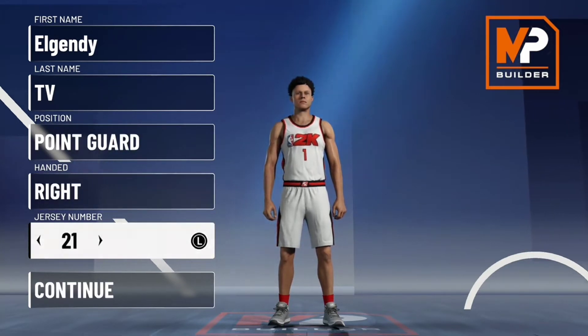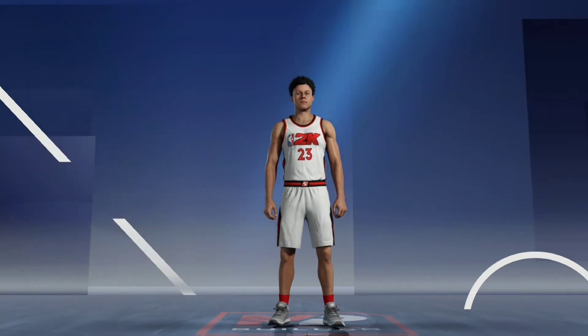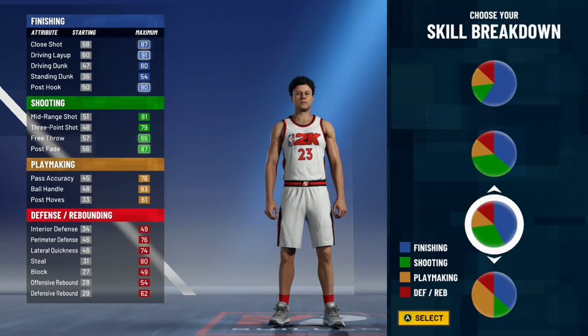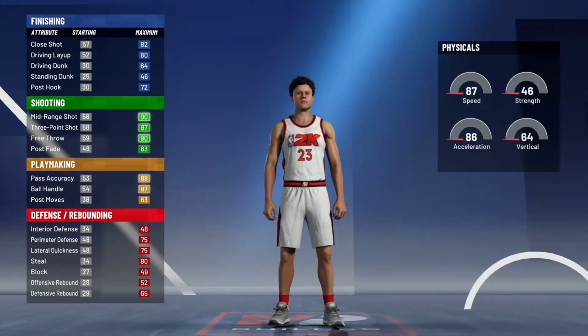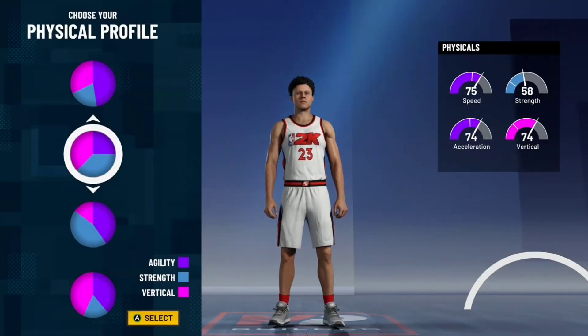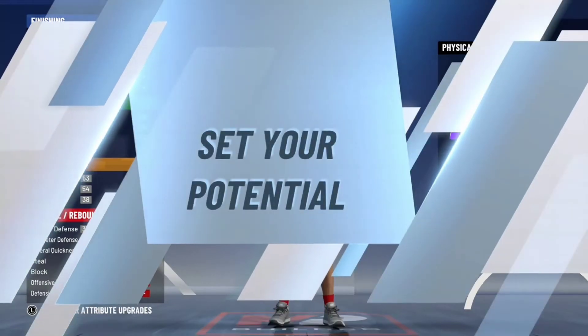So obviously, let's go with number 23 — LeBron and MJ, my favorite number. Let's go to the orange and yellow, orange and green pie chart, play shot pie chart, fastest speed. Go with the first one.